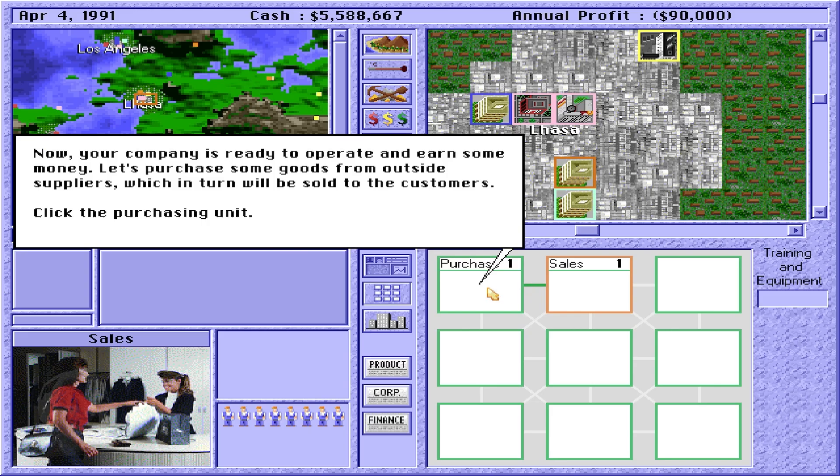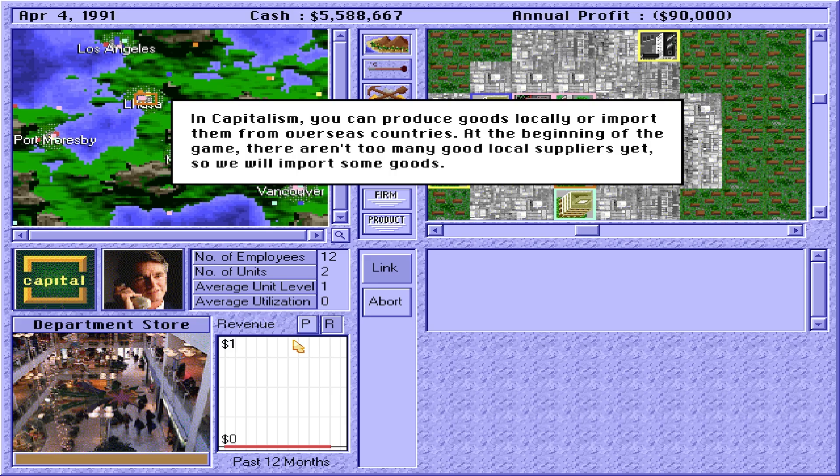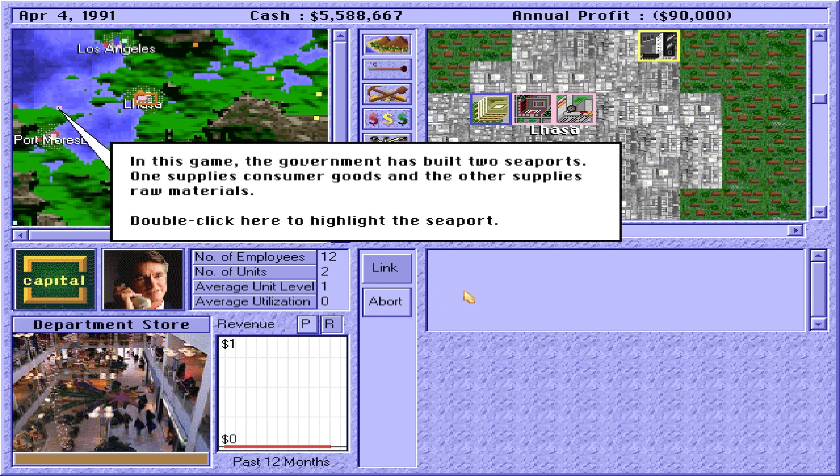Let's purchase some goods from outside suppliers. Next, click the Link Supplier button. In Capitalism you can produce goods locally or import them from overseas countries. At the beginning of the game there aren't too many good local suppliers yet, so we will import some goods. In this game the government has built two seaports: one supplies consumer goods and the other supplies raw materials.